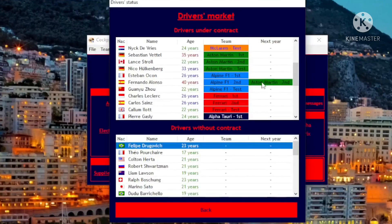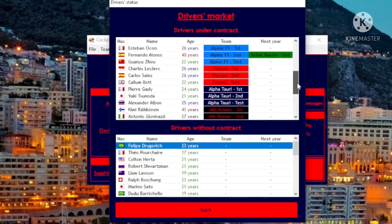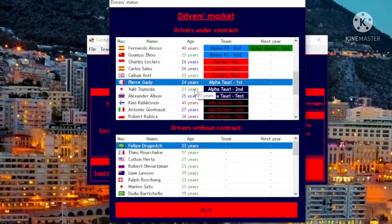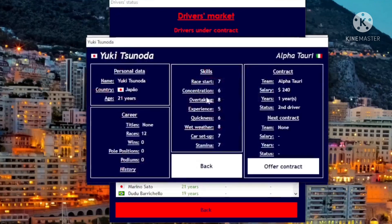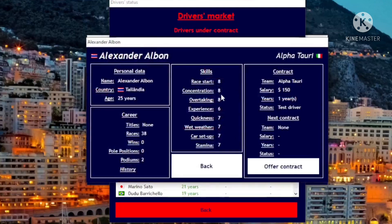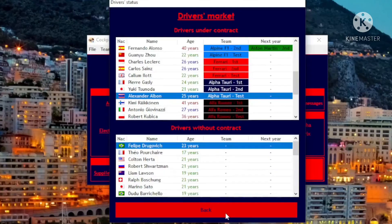Alonso signed with Aston Martin — gross. Let's check Alpha Tauri: Gasly's looking like a snack right now — nine concentration, nine quickness. Might have to take him back if Checo doesn't improve. Yuki — quickness is a six, concentration is lacking. Alex Albon, you're still interested in coming back? You're not doing half bad yourself. Well, that's a story for another day.